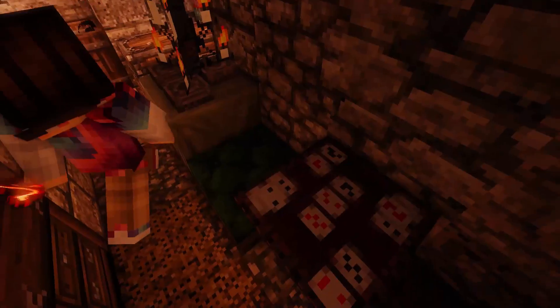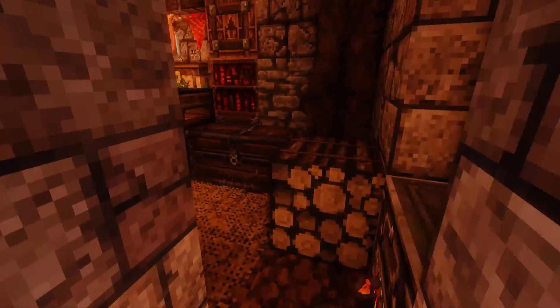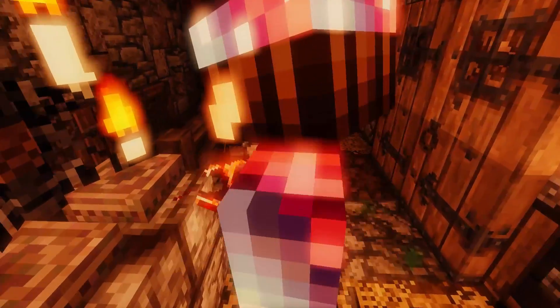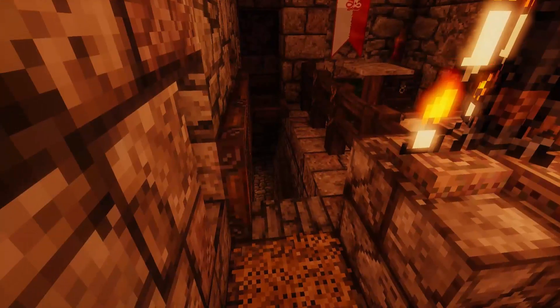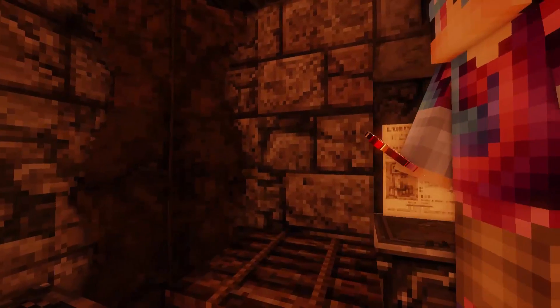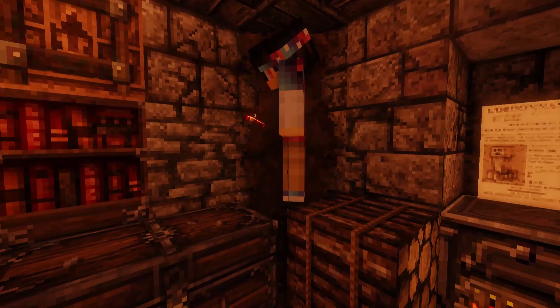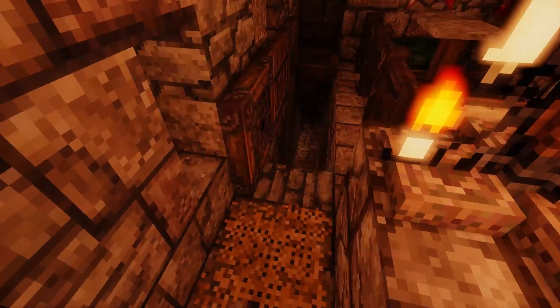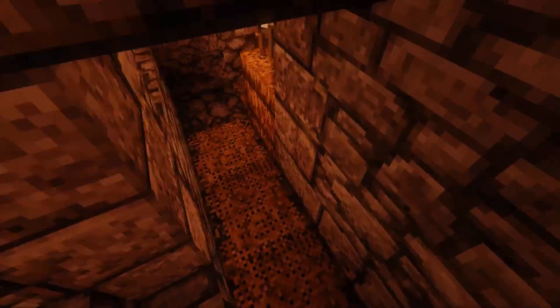Look how much stuff is in here for a medieval style place — this is just absolutely insane. You got a card table right there. Oh, I love this room for some reason. Look, there's like a dead mummy thing here. Yeah, it's like a bear skin, looks like a freaking skeleton. Oh dude, there's a basement in the castle!